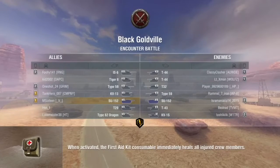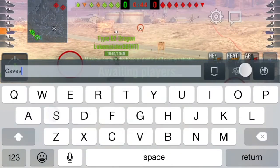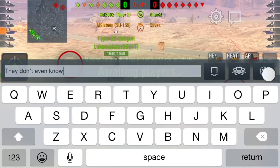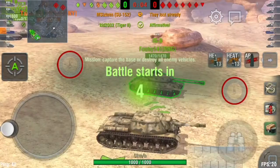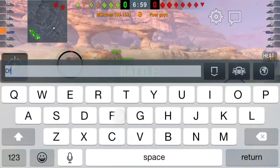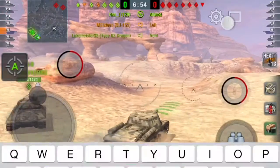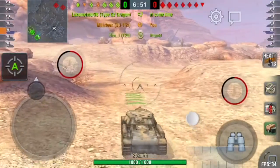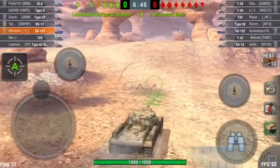Second game, Black Gold. I immediately notice that I have a Grimm member on my team in the Type 59, and I assume that he's platooned with a relatively good player, because Grimm's a pretty good clan. So I immediately, naturally, start talking crap to the enemy team, saying poor guys, they already lost but they don't even know it yet. Some of my team don't exactly appreciate it, but it was totally worth it.